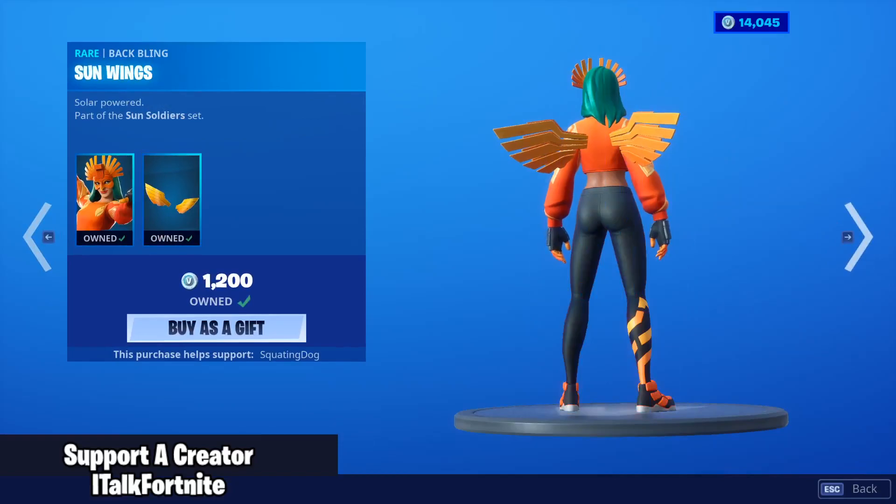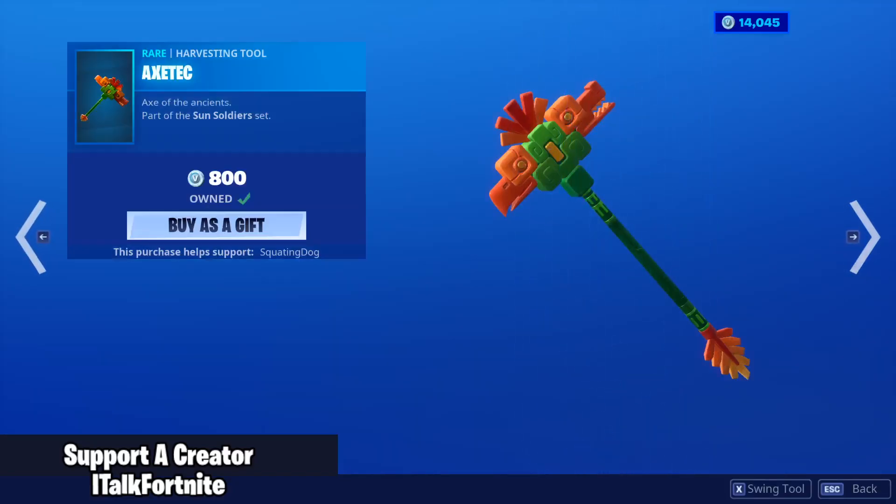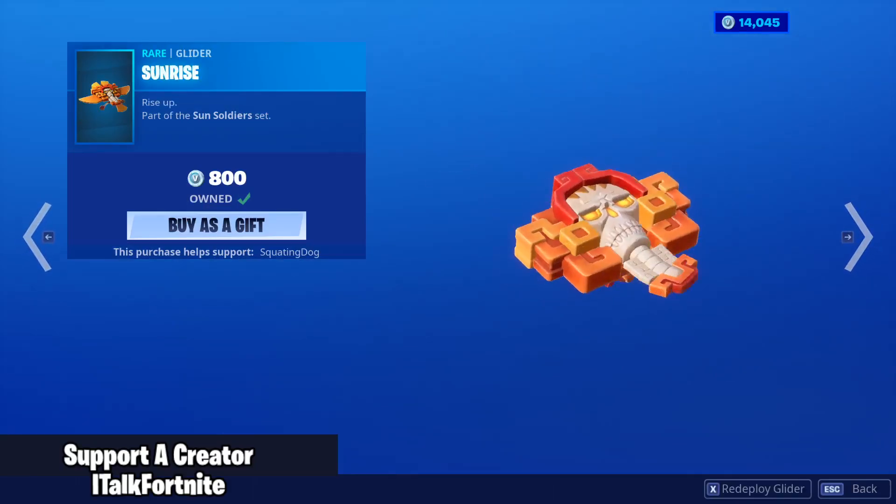Sunbird is back with the back bling Sun Wings. Mesmer is back with the back bling Hypnotic, the Axe Tech, and the Sunrise Glider.